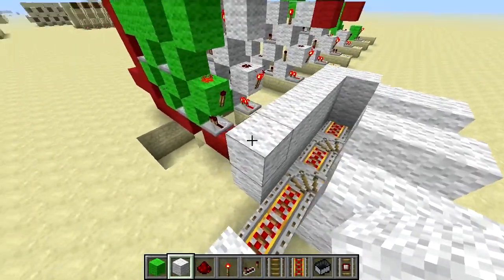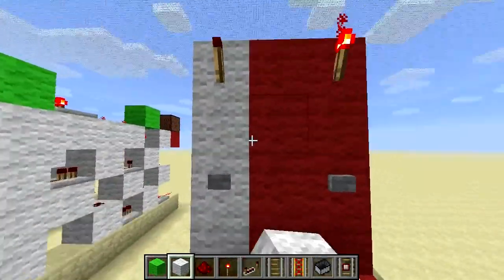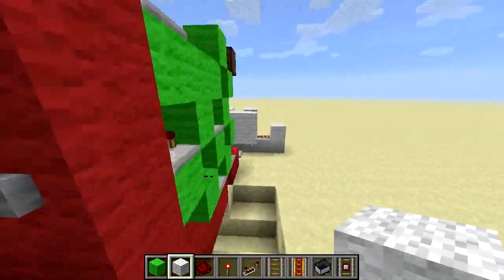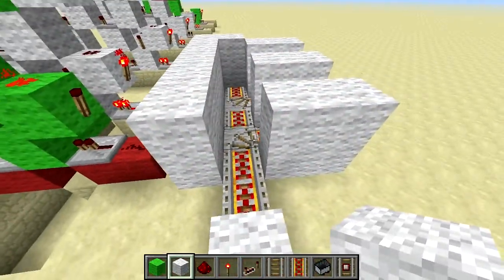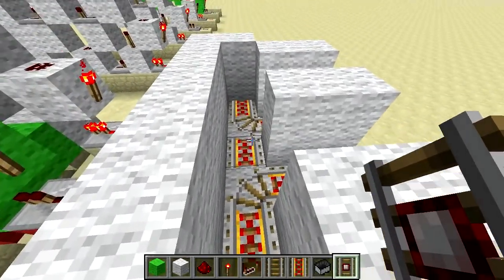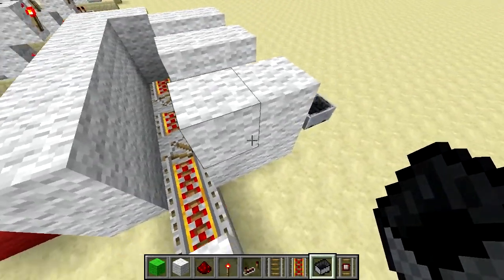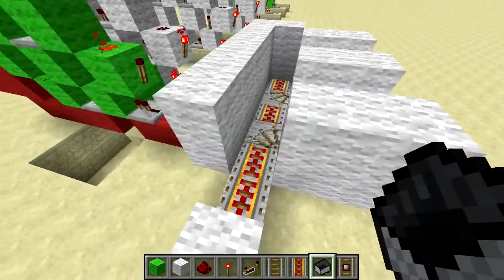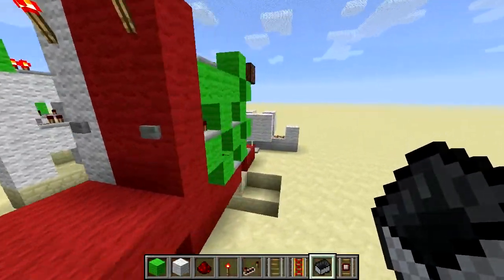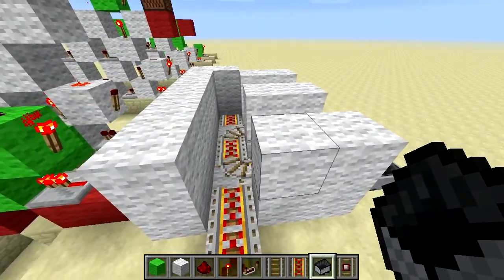So what we've got now: this goes to here — bing — chooses that. And this goes to here — bing — chooses that. So now if we send our minecart off down here, you can see that this rail is curved and that rail is not. So our minecart will go off down here and off to its destination. And if we choose this one, it will go along here and off to its destination.